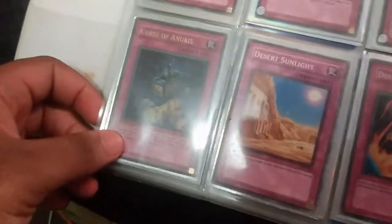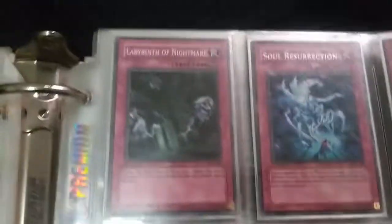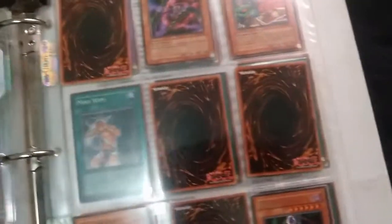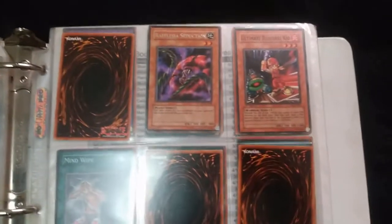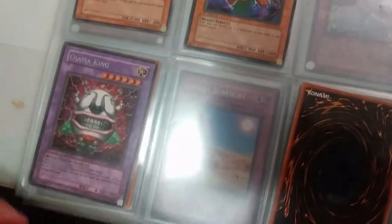Here's some sleeved cards: Curse of Anubis from Ancient Sanctuary, first edition. Death Counterblow, Human Wave Tactics. The Third Sarcophagus, the Second and the First Sarcophagus. Got Order of Smash. The card Labyrinth of Nightmare is actually in here too. Got Charcoal and Pachi, Skulldog Model. Ojama King from Soul of the Duelist — very good in Ultimate Rare.